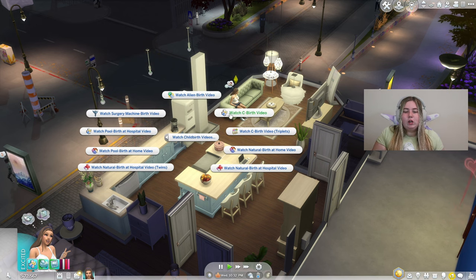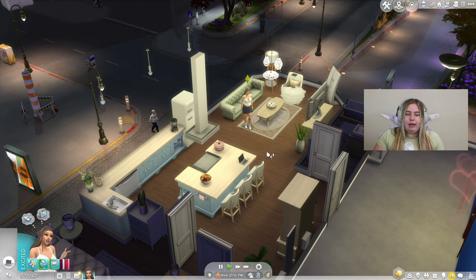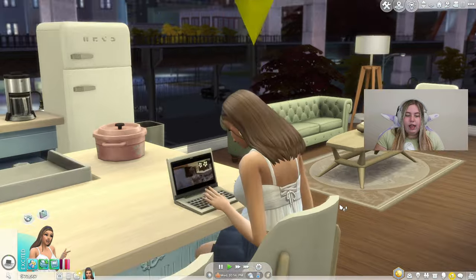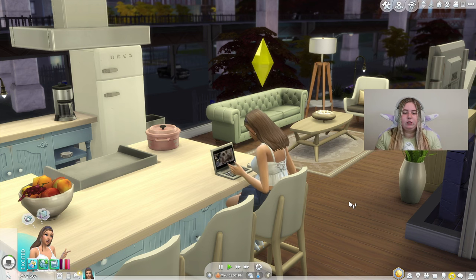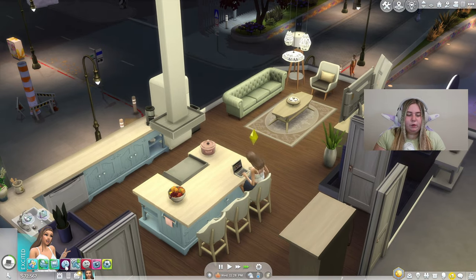You can watch an alien birth video, a C-section birth, a C-section with triplets, a natural birth at home, a natural birth at the hospital, natural birth twins, a pool birth, pool birth at a hospital, and a surgery machine birth. For every video option, there is an actual video to go with it — your Sims genuinely watch a video rather than just staring at a screen pretending. The details in this mod are insane.